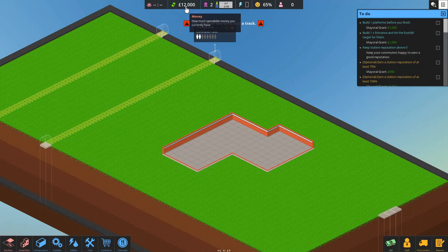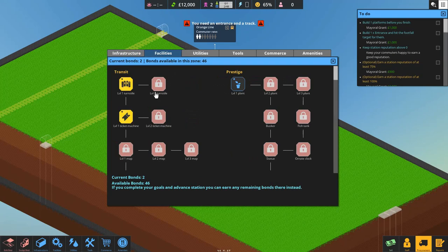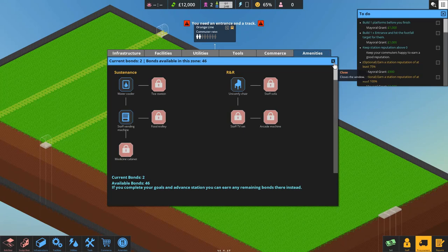We've got time, money, and bonds. We get more bonds as we transport more commuters from our metro station — the more people that come in and use our metro, the more bonds we get. We can use these bonds to grow what's called the Procurement Tree, where we can level up lots of things: two-carriage trains, different facilities, utilities, tools, commerce, amenities — loads of different stuff in here.